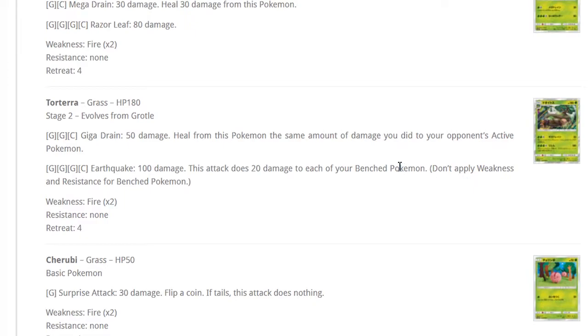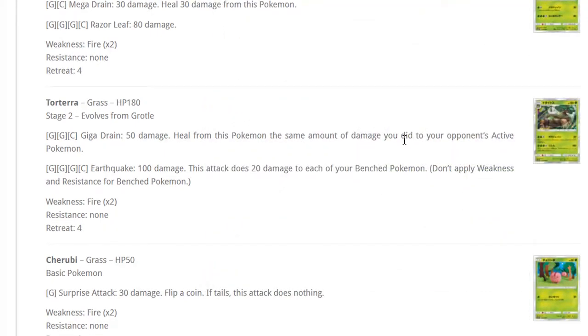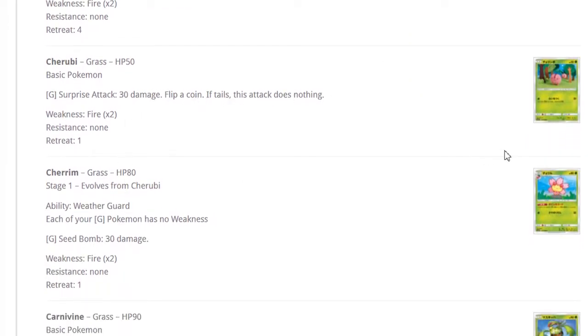Torterra's attack is misprinted — it says 100 damage but it's actually 180 damage, which is really cool. You can use Counter Energy if needed, or play Torterra with Venusaur to attack for just two grass energy. The downside is it does 20 damage to all your bench Pokemon, so if you have Lele on the bench you're putting them in 150 range — that's horrible.